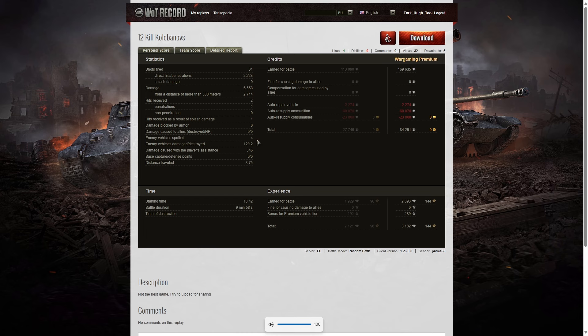He was shotgunned by the SU — who panicked when he saw Palmer coming and fired too soon. He probably could have gotten a cleaner shot if he'd auto-locked and let the guy get a bit closer. Palmer got four enemy vehicles spotted, 12 damaged, 12 killed, and 346 hit points of damage assistance. On the premium credit count he made a profit of 84,291 credits, with 60,000 credits spent on premium ammo alone, and earned 3,182 experience points.